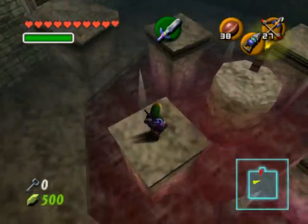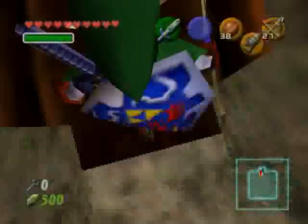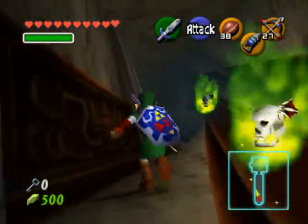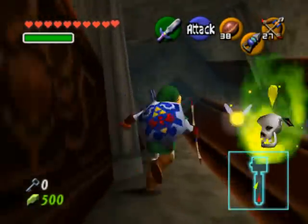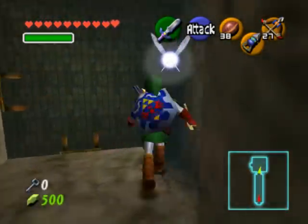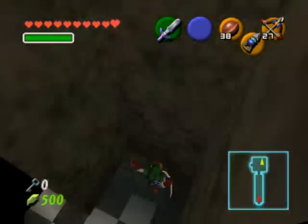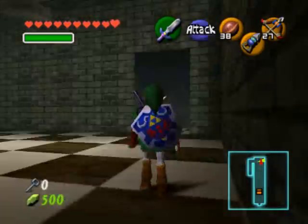This will twist the hallway that you just came through, allowing you to get to that little room at a different angle. Head back through the hallway, which is now twisted, and just avoid the green bubbles altogether. Once you get back to this room, avoid the wall master altogether and just fall down the hole.